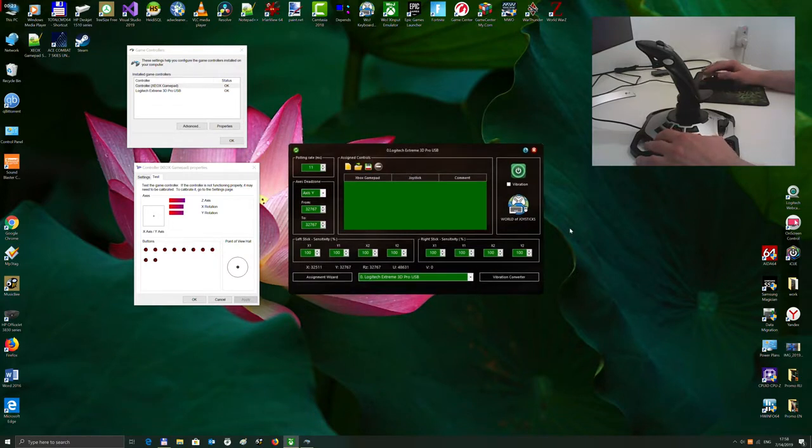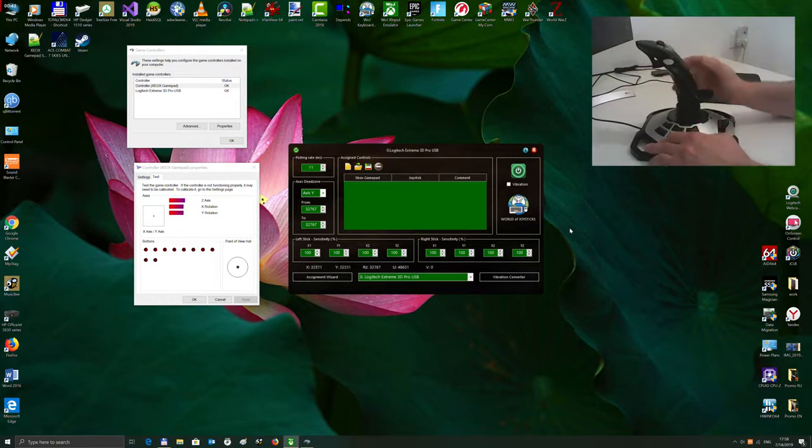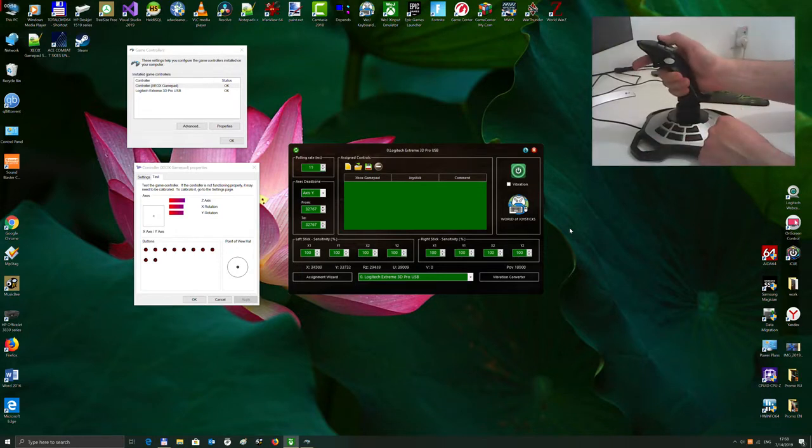First of all I want to say a few words about the joystick itself. It is a pretty nice device — it sits stable on the table, has good quality materials, three axes: yaw, roll, and pitch. Many buttons, throttle, and a d-pad from the top. The stick has really good quality; it is soft enough and comfortable for aiming.